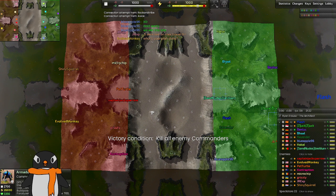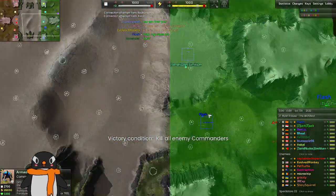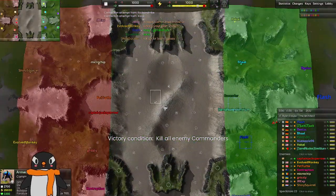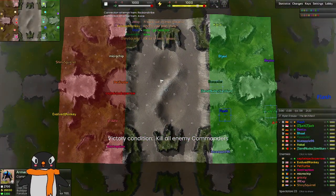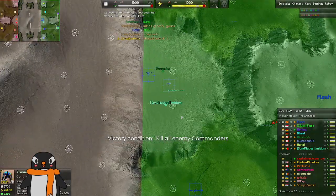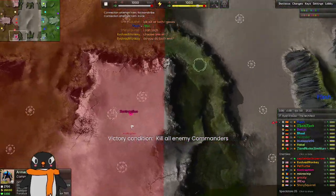We've got a really high-skill lobby. The lowest here on both teams is 24 and we have 40s on both teams. Captain Jack Sparrow and Flash are in this game. Someone did say that they don't like how I zoom in and out, but I can't help that — that's just how I like to look around the map. I like to zoom in and out to see what's going on.